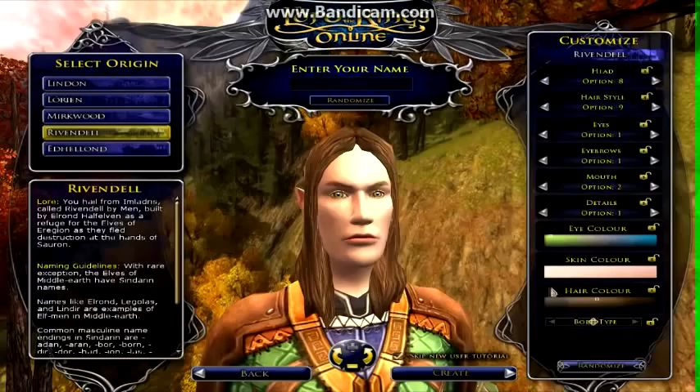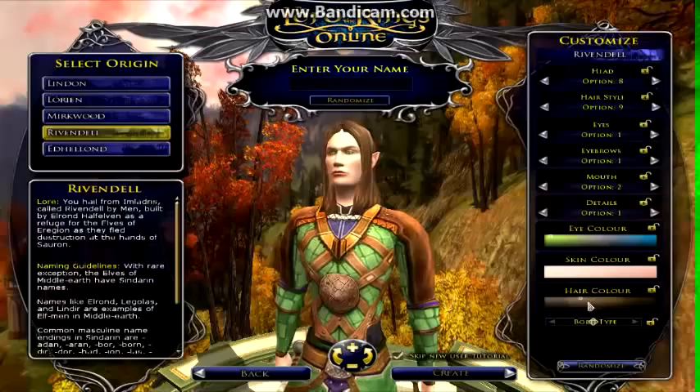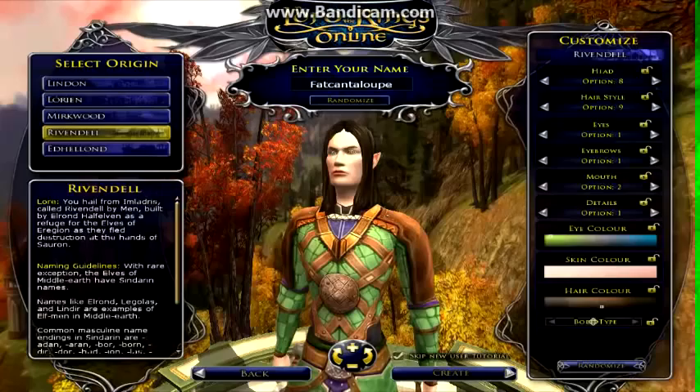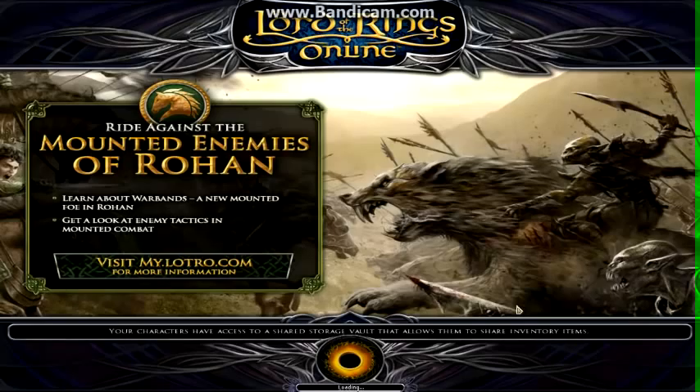Depending on where your character is from, you can pick different eye color and skin color — all the races are like that. I'm going to try to make a Legolas-kind of character from the movies, but I'm going to be a Champion instead of using a bow. All the classes are named after someone, and you can randomize your name up here.